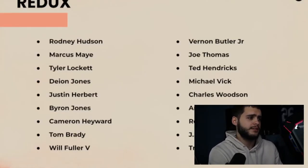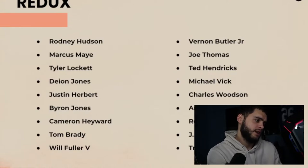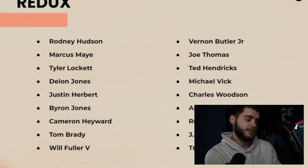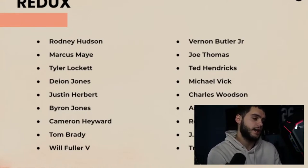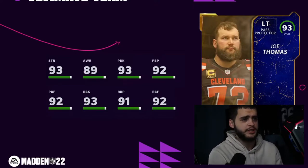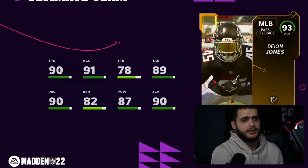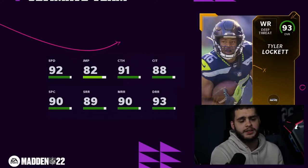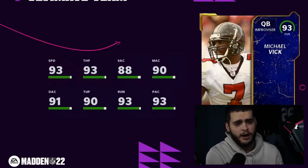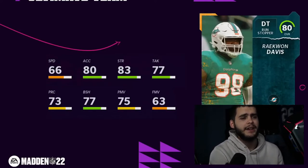For the Redux cards we have Rodney Hudson, Marcus Maye, Tyler Lockett, Deon Jones, Justin Herbert, Byron Jones, Cameron Hayward, Tom Brady, Will Fuller, Vernon Butler Jr., Joe Thomas, Ted Hendricks, Michael Vick, Charles Woodson, Andre Johnson, Ronnie Lott, J.J. Watt, and Travis Kelce. If you wanted any of these cards when they were LTDs, they'll be a lot cheaper and more easily accessible as Redux cards tomorrow. Remember, it doesn't change any stats — it just makes them pullable in packs again.